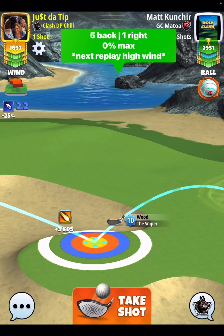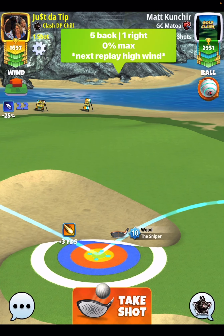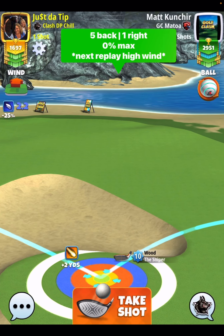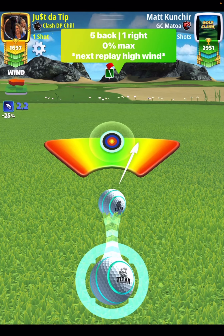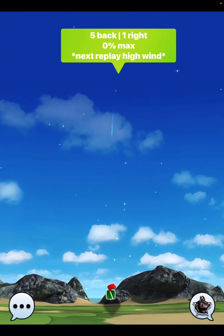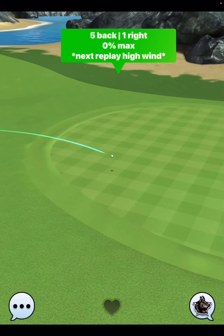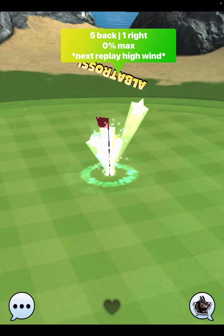So, right after the spin, I'm going to go right down the middle of the cup. 0% max is my pull here. Now, stay tuned for the next replay, which is going to be with a lot higher wind and you'll see what to do when you get hit with that. This ball comes in nicely for the albatross.